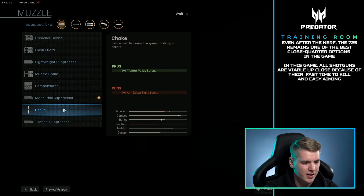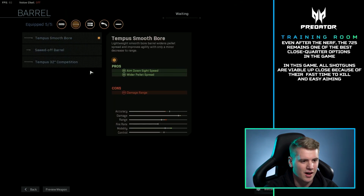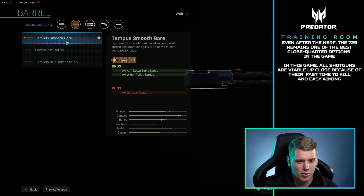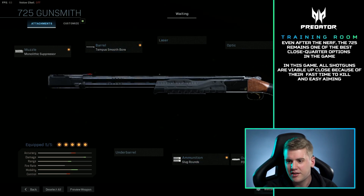So on the muzzle, we have increased range and suppression with the monolithic suppressor. For the barrel, we're using the Tempest Smoothbore, which adds aim down sight speed and a wider pellet spread, which kind of competes with the slug rounds, but you know, it is what it is.